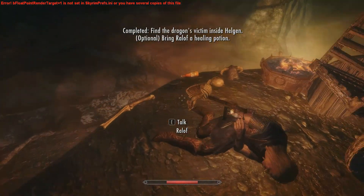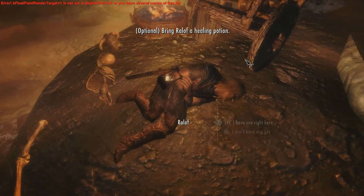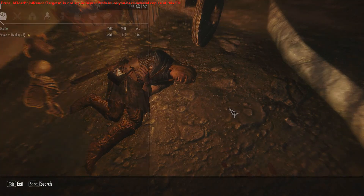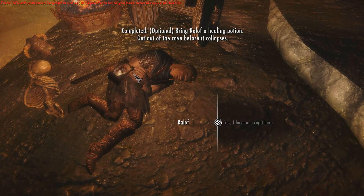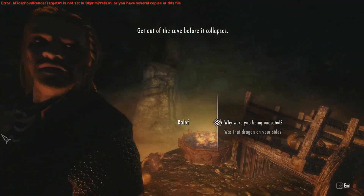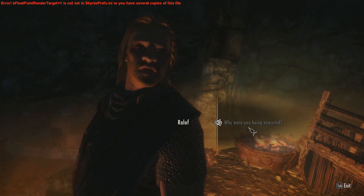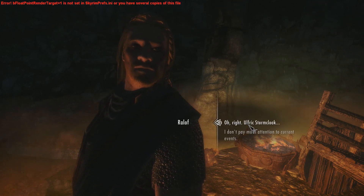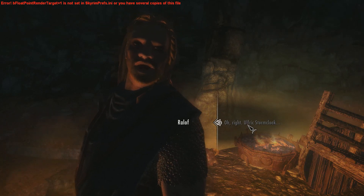Bring Ralof a healing potion. There's some mead — does that count as a healing potion? I've got one for you — just take that one. There you go. 'Get out of the cave before it collapses.' Are you our friend now? 'Dalos guide you.' Why were you being executed? 'Seriously? You don't know? That was Ulfric Stormcloak himself.' Oh right, yeah — Ulfric Stormcloak. The leader of our fight against the Empire.